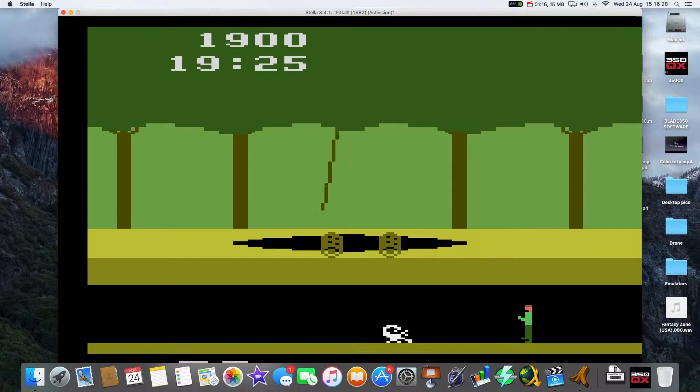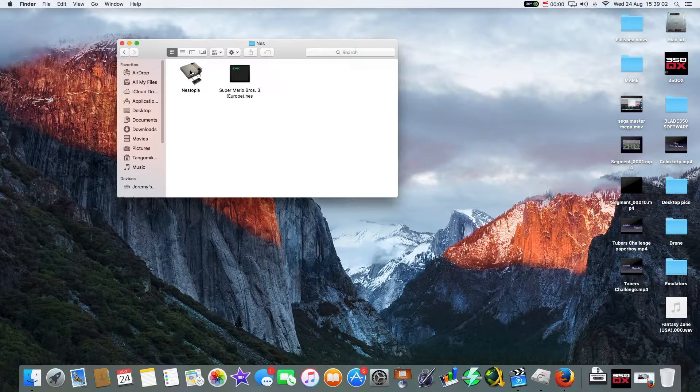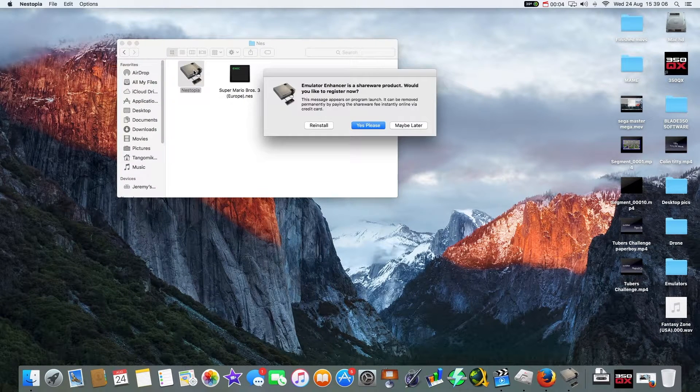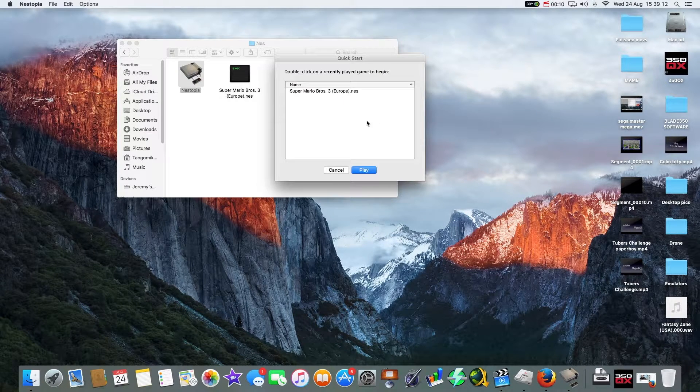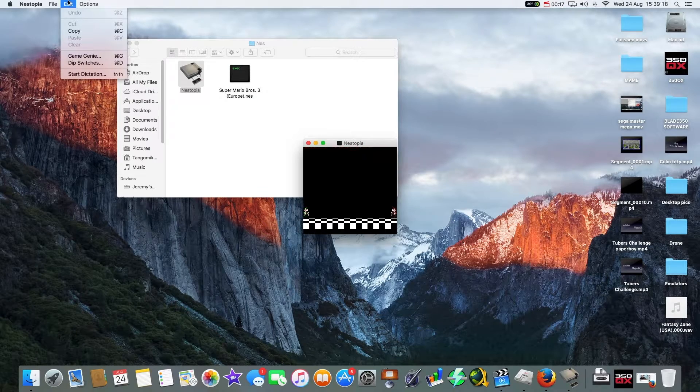So that's how you emulate an Atari 2600 on a Mac. For the NES, we are using Neztopia. All we're going to do is double-click on the Nez icon — this is shareware, so it's going to ask us to register, but I'll register later. It's found our ROMs and we can play Mario Brothers 3 full screen.